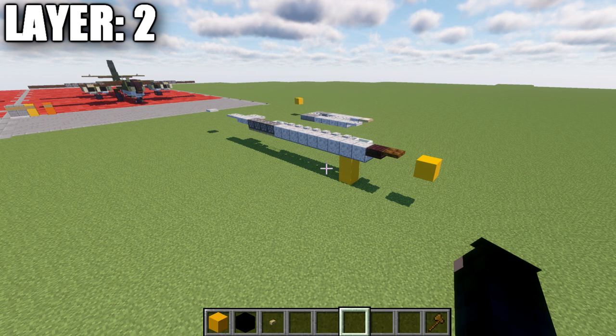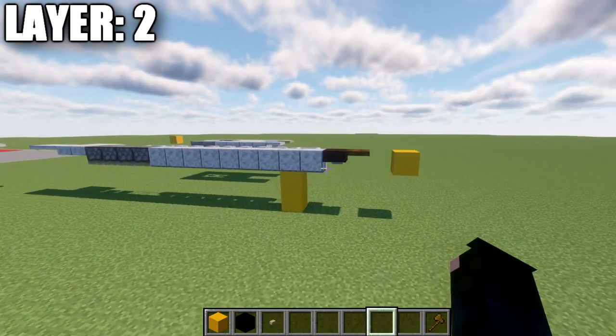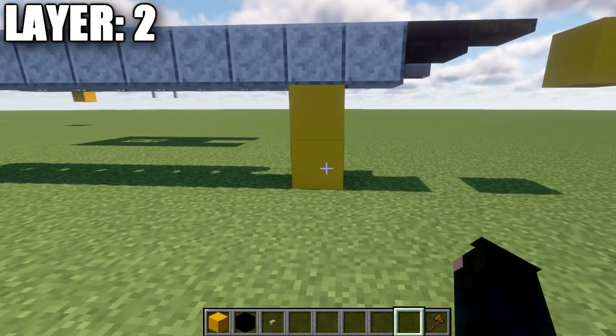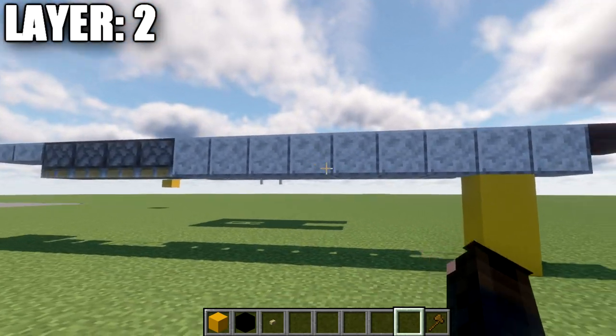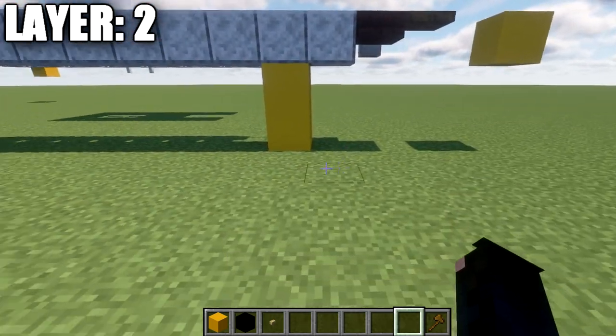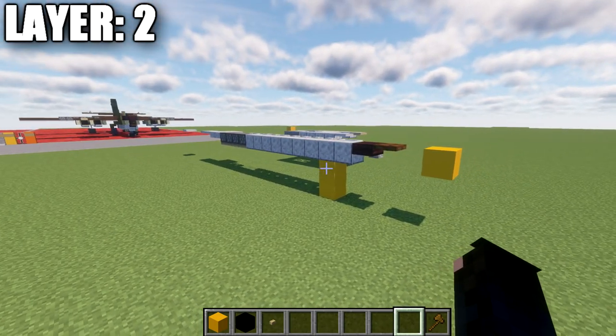We will be building the aircraft in the in-flight configuration, and then at the end of the video we'll cover how to add the landing gear on as a modification. To position the aircraft correctly, we want to start up and build two blocks of space up from the ground, and then have layer two start. So you'll have two blocks of space between layer two and the ground level — very important if you go back to add the landing gear.